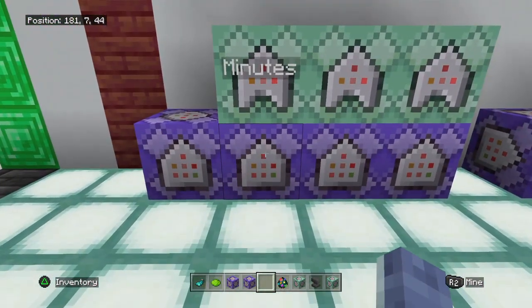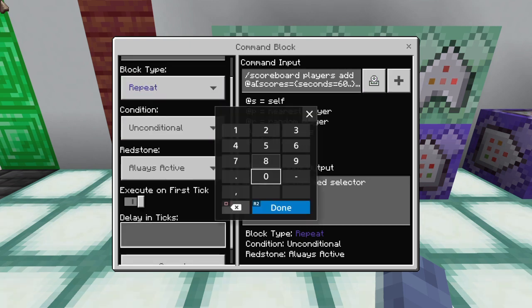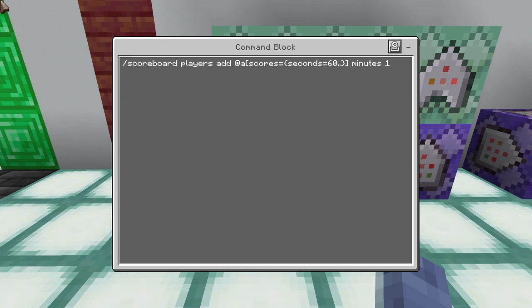Now we're moving on to minutes. This command block is going to run with no delay. We're going to do: /scoreboard players add @a[scores={seconds=60..}] minutes 1. What that's doing is adding one point on the minutes scoreboard to anyone with a score of 60 seconds or higher.